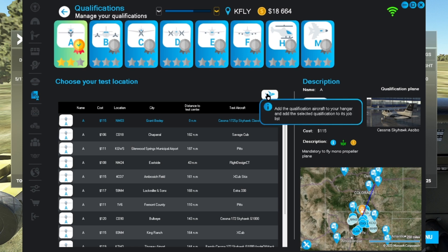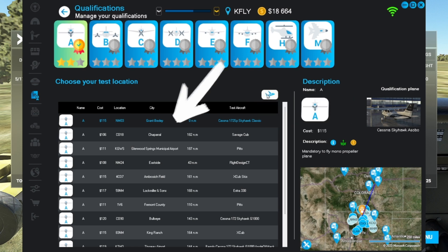Picking the test you want is pretty straightforward. Find the qualifying test you want and select the Activate icon. This is where everyone is getting confused.